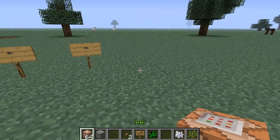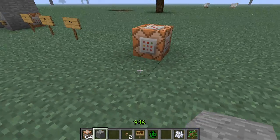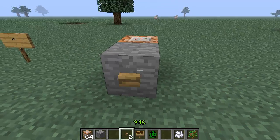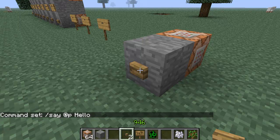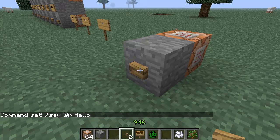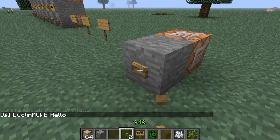Let me give you an idea of what it does. Let's put a command block down here and trigger it with a button. We're going to do slash say, and then we can use @p or @a since I'm the only person on this single player world. On a server you could use @r to pick a random player. We'll do @p and say 'hello', then hit done.